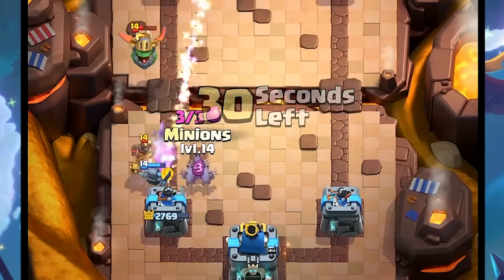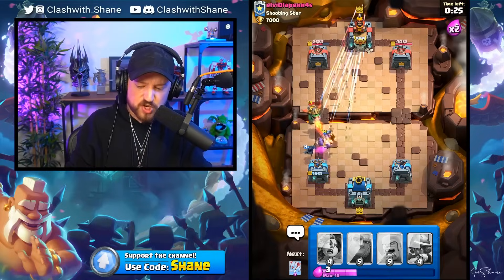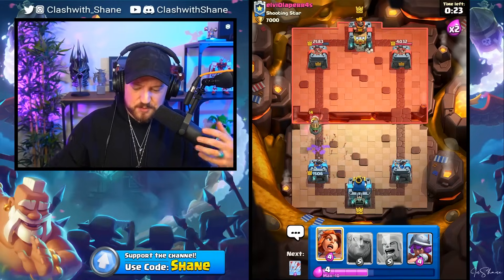Destroy the banner first, and then the Hog Rider. Mini Pekka, go down. Two hog shots! Frosty aeropathy. Frodo is dead, and we're not out of this battle yet. Valkyrie here right side with the Musketeer, and a Mini Pekka.